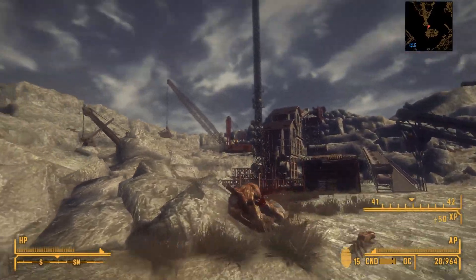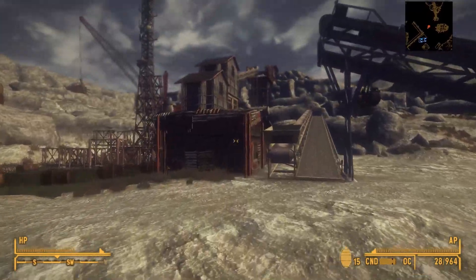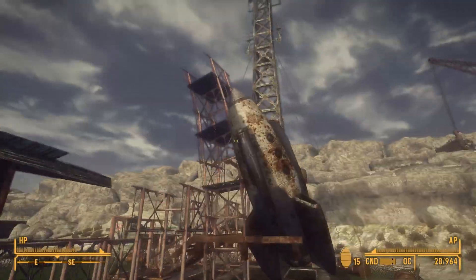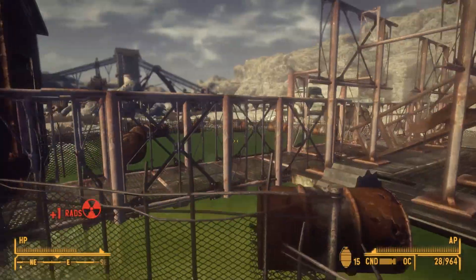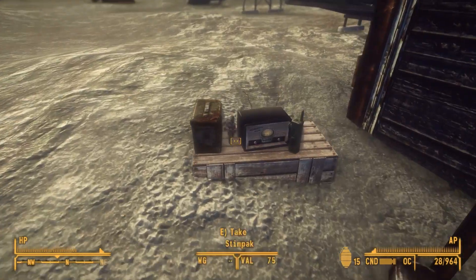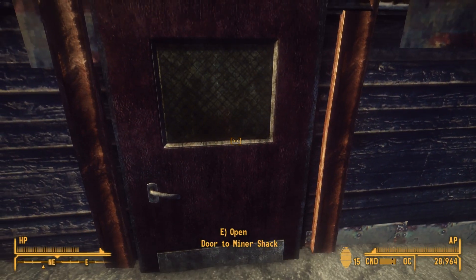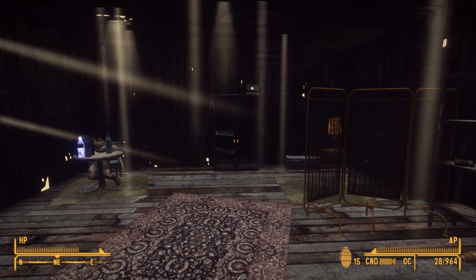Yeah, I haven't been here in a hundred years. Oh wait, here we go. Thank you, magic map. What? Are we gonna blast off to space? Team Rocket style? The Miner Shack - this is where all the kids hang out.